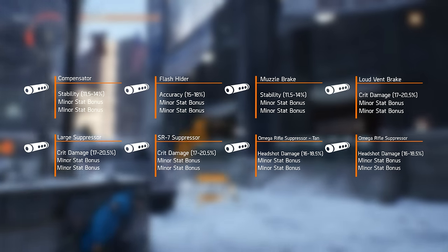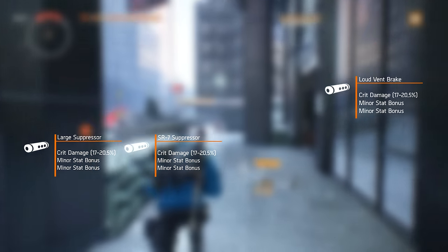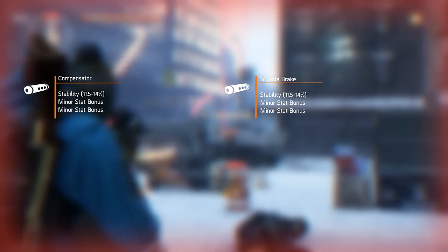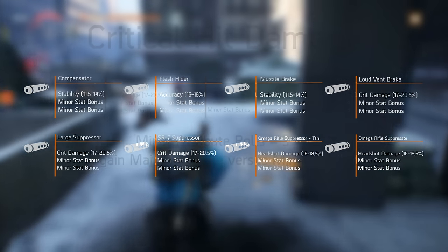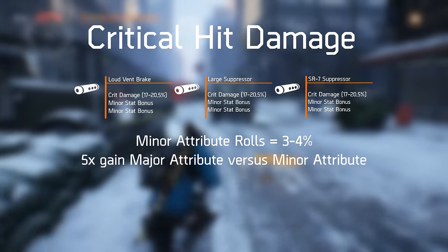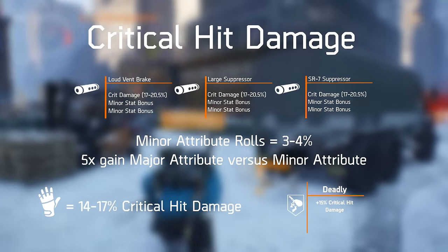This will leave us with eight mods left to choose from. Critical hit damage is the major attribute on three of these muzzle mods, and speccing heavily into critical hit chance and damage is not necessarily a bad thing for our optimized Assault Rifle build. However, speccing heavily into crit will depend on your playstyle and gear set build. This leaves us with two muzzle mods with stability as their primary attribute role, one mod with accuracy, and two mods with headshot damage. Critical hit damage rolls from 17% to 20.5%, giving you a primary attribute gain of nearly five times versus its lower roll counterparts. Besides the gloves, no other gear piece can roll such high percentages of critical hit damage, and only the deadly weapon talent can come close at 15% critical hit damage gain.